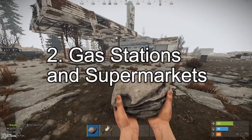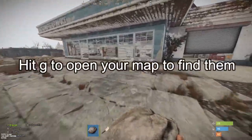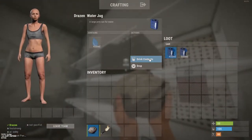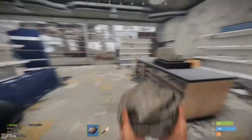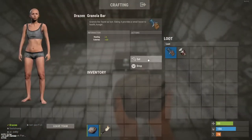Gas stations can be a source of food. Sometimes there are small boxes on the shelves that can provide you water or a small bite to eat.